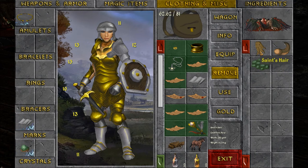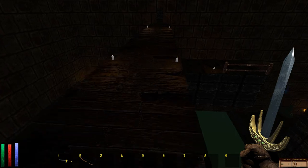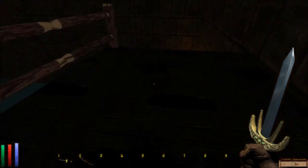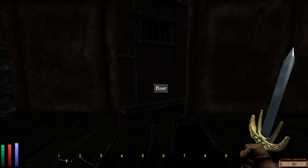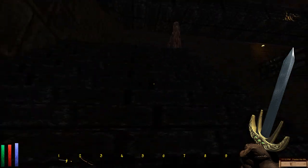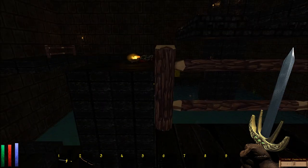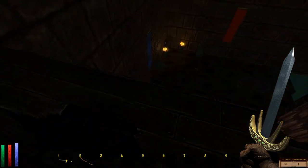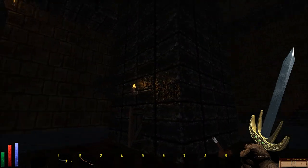We got a bunch of things: Basilisk's Eye, Saint's Hair, Giant Scorpion Stinger, Dragon Scales — that's cool. If I drop down like that, let's look over here — oh, empty. How do I get on that ledge? Ouch. Wait, haven't tried that yet — oh, that makes it go up more.